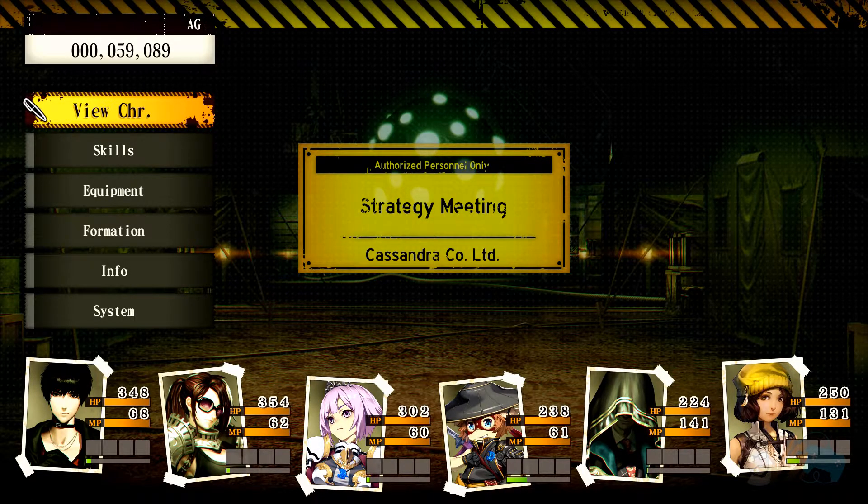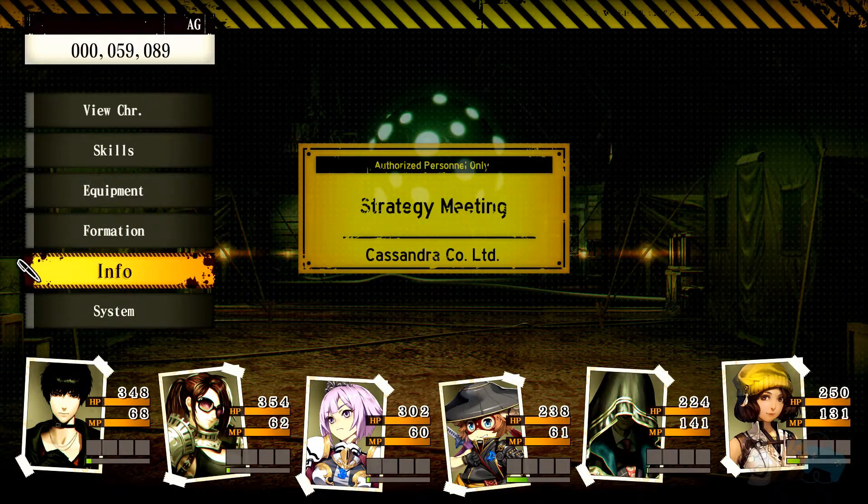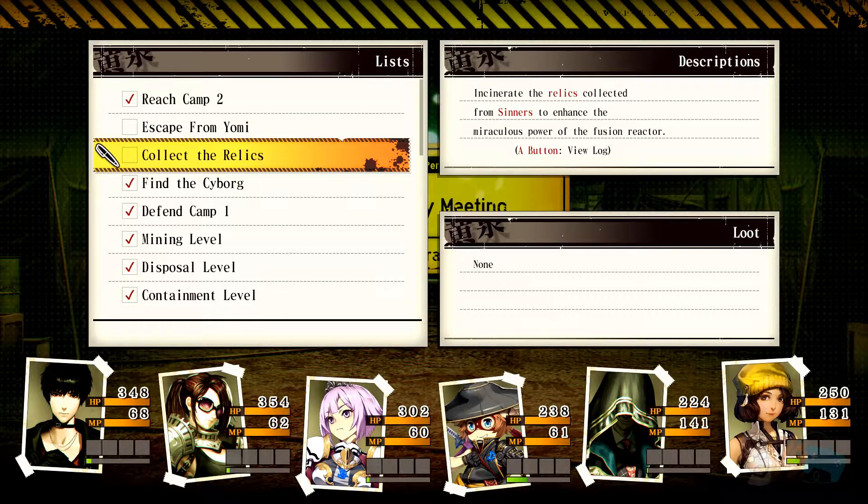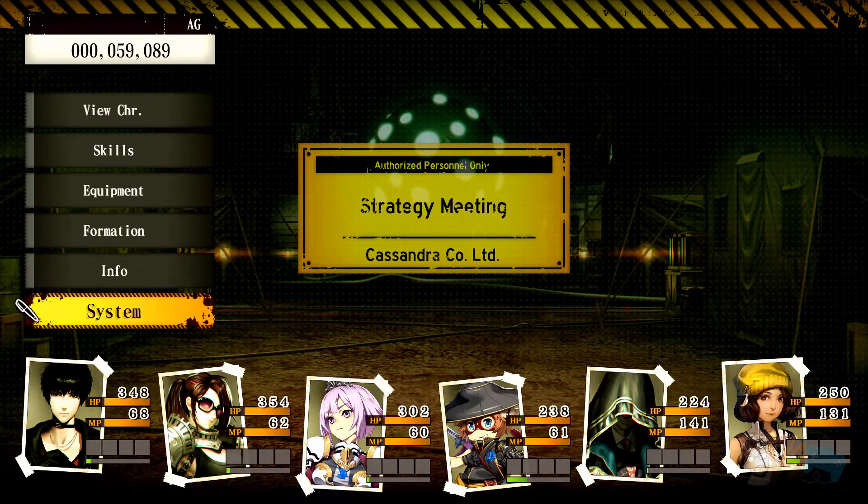Let's go! If you don't remember the quests, I don't either. But luckily all we have to do is go to Info, look at the task list. Special task: collect the relics. That's right. So let's do this. Let's begin.